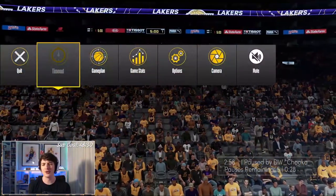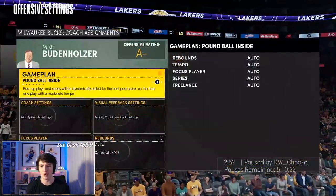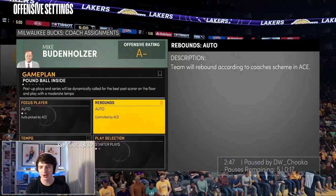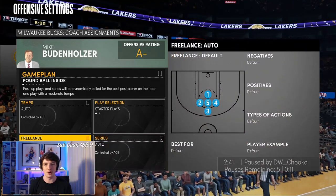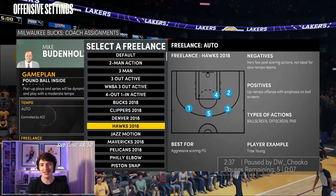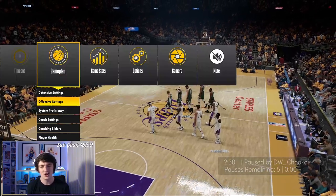I'm going to jump into Play Now Online and show you guys exactly how to do it. The first thing you want to do when you get into the game is pause as soon as you can — whether before the game or when you first get the ball. Go to offensive settings, scroll down, and change these settings if you wish. The key thing is to go down to Freelance — it's in the bottom left corner of the offensive settings — click X and go down to Hawks 2018.